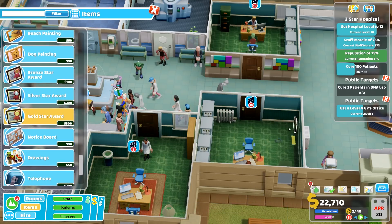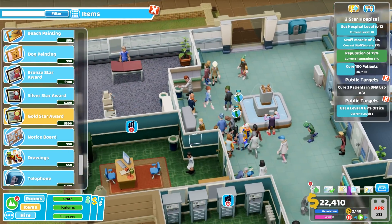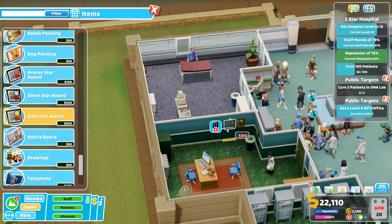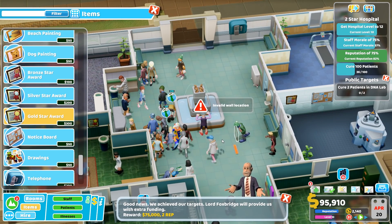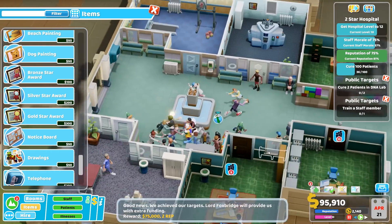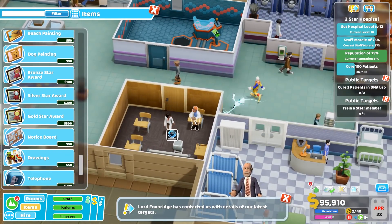Get a level four GP's office - so that means put some gold star things in your GP office. Well that sounds fun, I can do that. What's my biggest GP office? This one's the biggest - it's probably the most prestigious so far. Everything's just full of gold star awards.